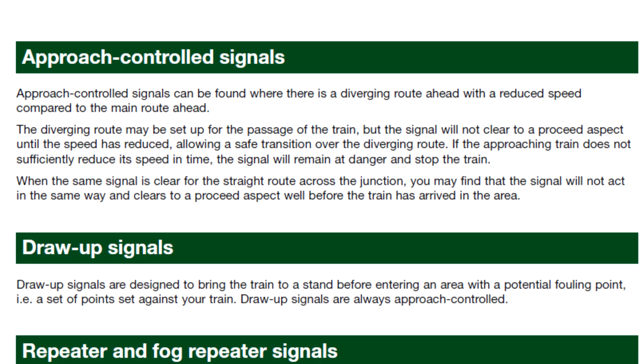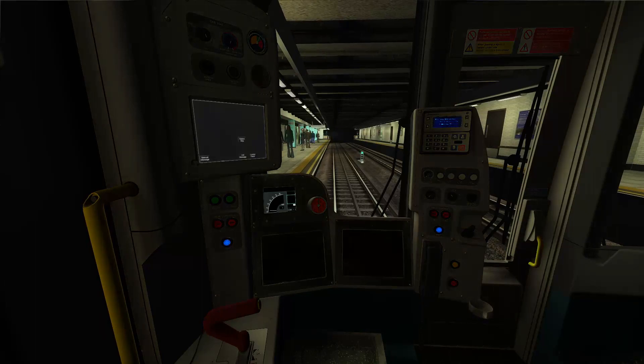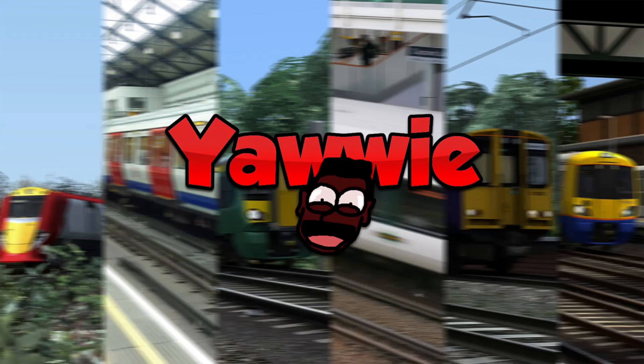Another feature included in this route are approach control and draw-up signals! These are signals where you have to approach them at certain reduced speeds in order for them to let you proceed. Otherwise, if you don't — BEEP BEEP BEEP! It's a very advanced and annoying feature, but good nonetheless! Anything for the realism, I guess!